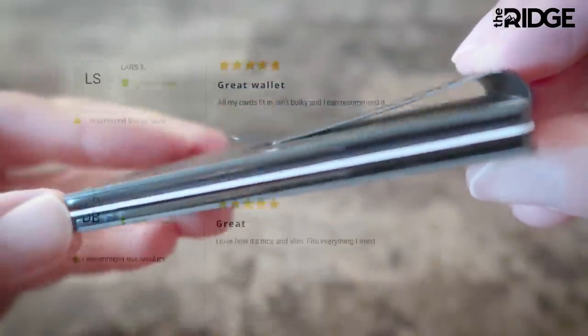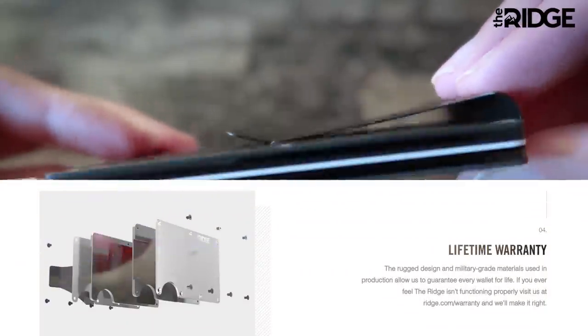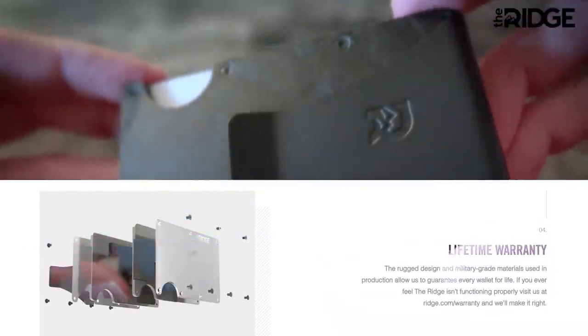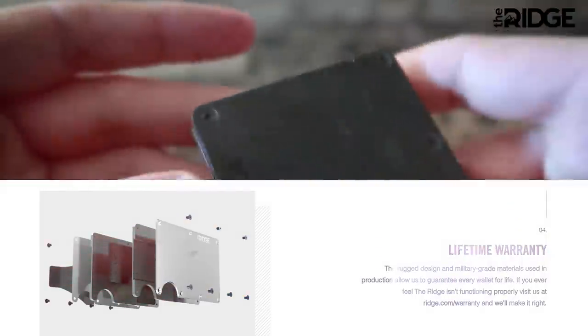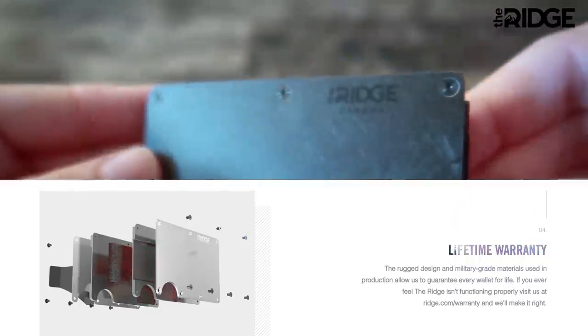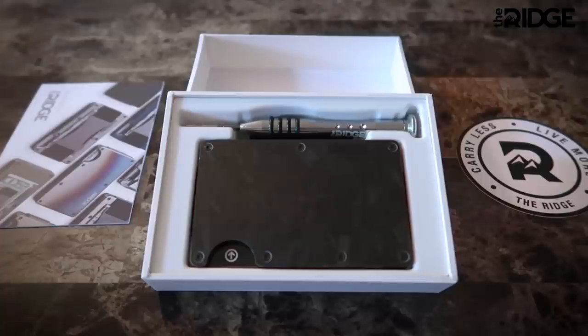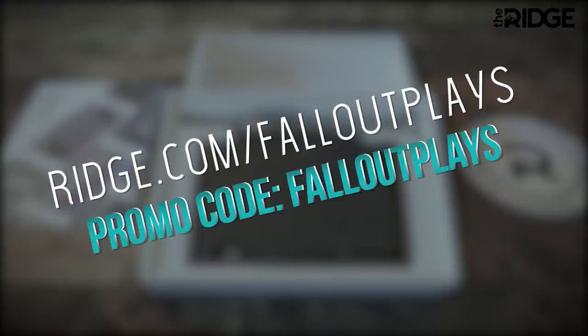They've got 30,000 five-star reviews, one of them being mine, and each wallet comes with a lifetime warranty. You can buy just one wallet and carry and use it for life. The Ridge is so confident you'll like it that they'll let you test drive it for 45 days, and if you don't, you can send it back for a full refund. Get 10% off today with free worldwide shipping and returns by going to ridge.com/falloutplays and use promo code falloutplays. Link to their site in the video description, and thank you again to Ridge for sponsoring today's video.